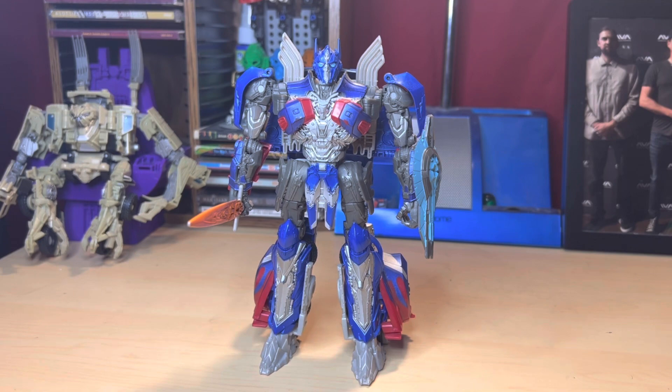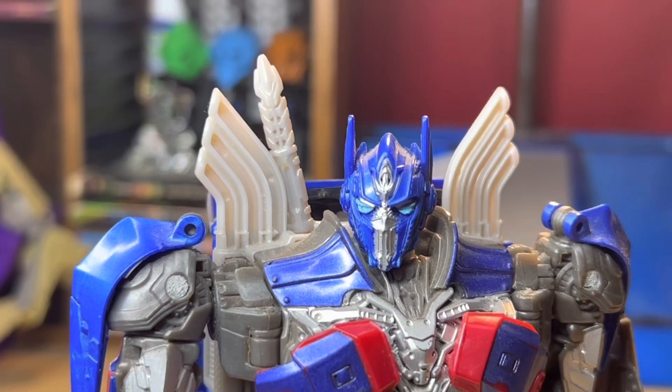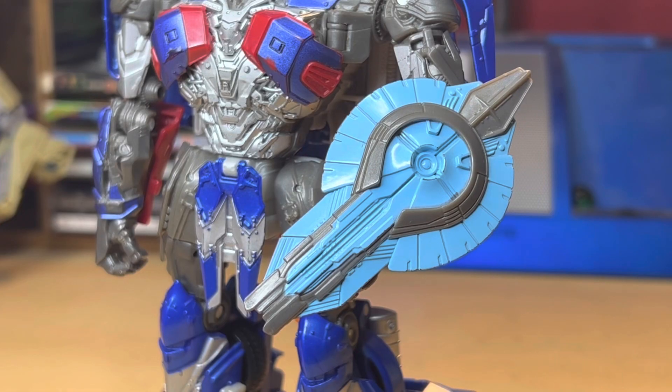Getting into accessories: Last Knight Optimus comes with the sword, which is a lot more accurate to the movie — not color-wise but design-wise — which is a lot closer than the Leader Class toy. I also like that you can store the sword in his back, which is very much appreciated. They didn't have to add that but they did.